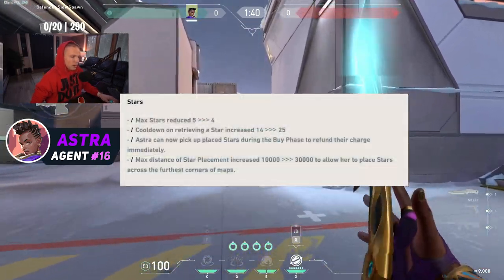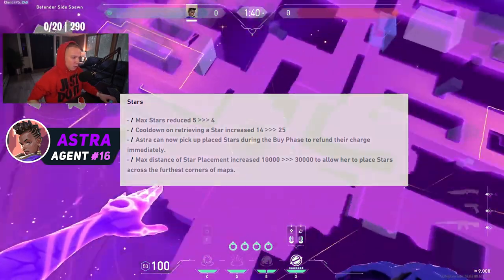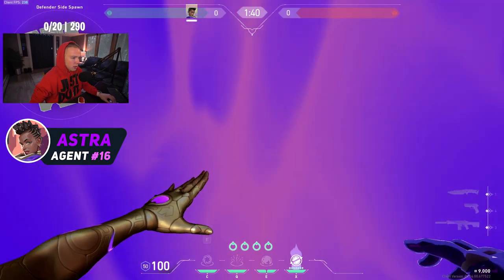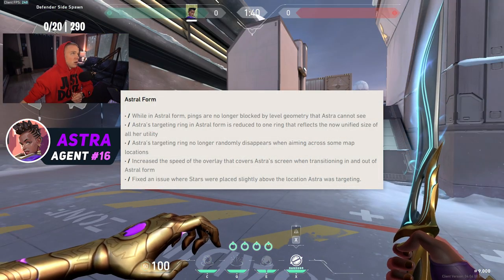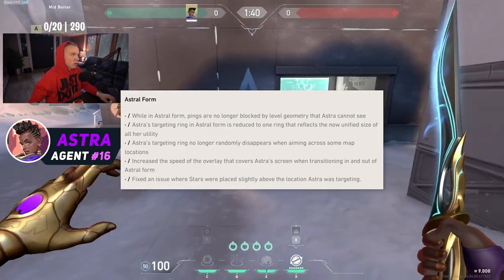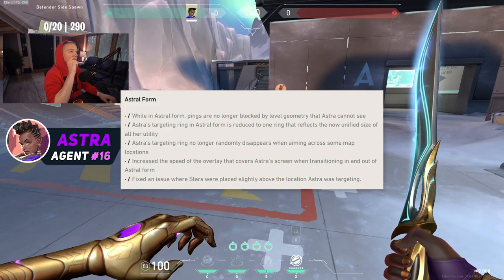Alright, so four stars. Astral form looks a lot different, a lot cleaner. You go into astral form faster. In astral form, pings are no longer blocked by geometry that Astra cannot see. Astra's targeting ring in astral form is reduced to one ring that reflects the size.